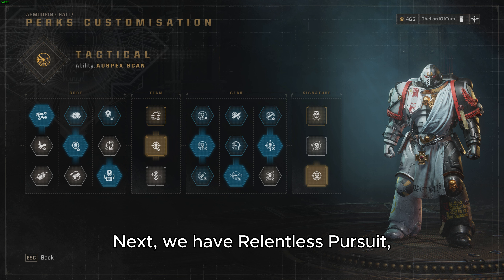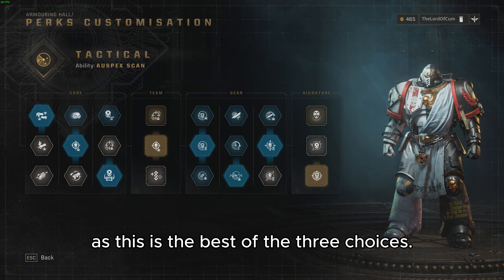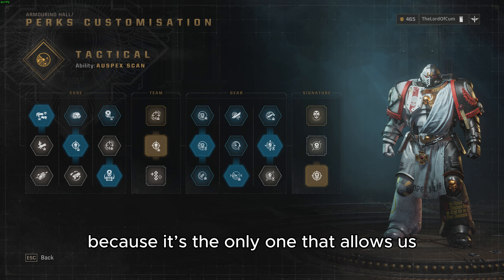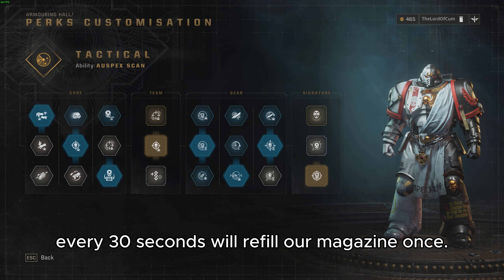Next we have Relentless Pursuit, which increases ranged damage by 25% for 5 seconds after performing a gun strike — there's no doubt here either, as this is the best of the three choices. Lastly for the core section we will take the third ability, because it's the only one that allows us to replace ammo, as killing heavy enemies every 30 seconds will refill our magazine.